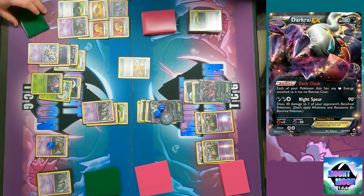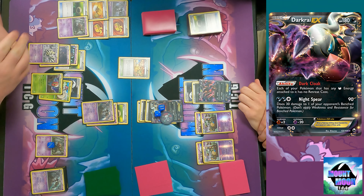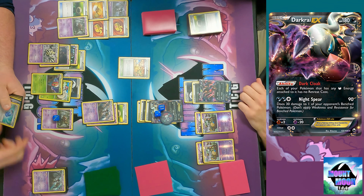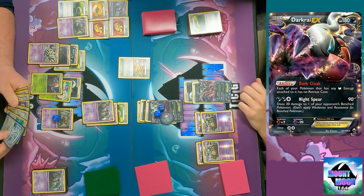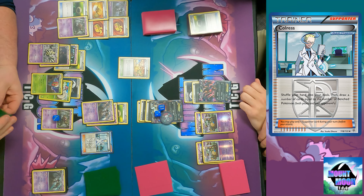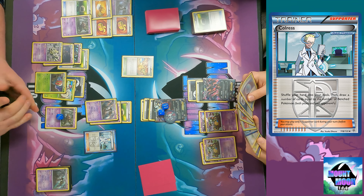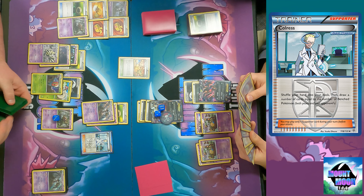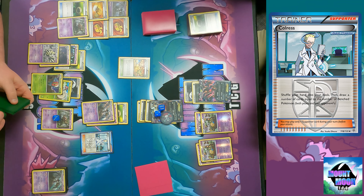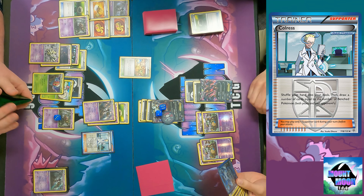I think I missed a turn of poison as well. It should have been 70, 80 - yeah it should be at 90, not 80. Now I'm going to use Colress - shuffle your hand into your deck and draw a number of cards equal to the number of benched Pokemon, both yours and your opponent's. The deck's pretty thin but I'm trying to find the Double Colorless. You could always drop the Beach too if you don't find anything.